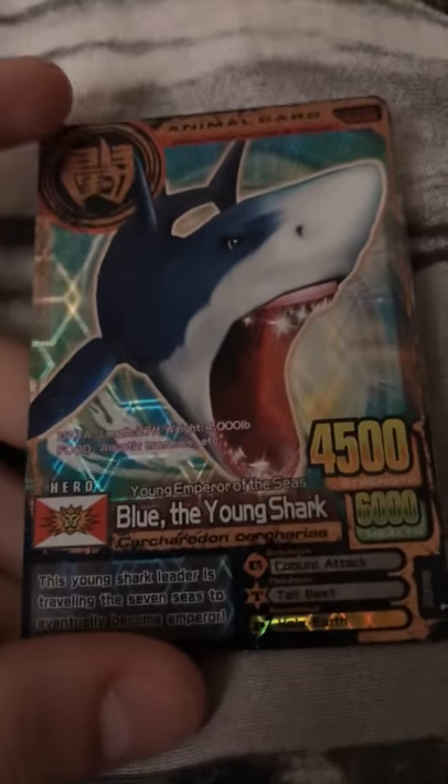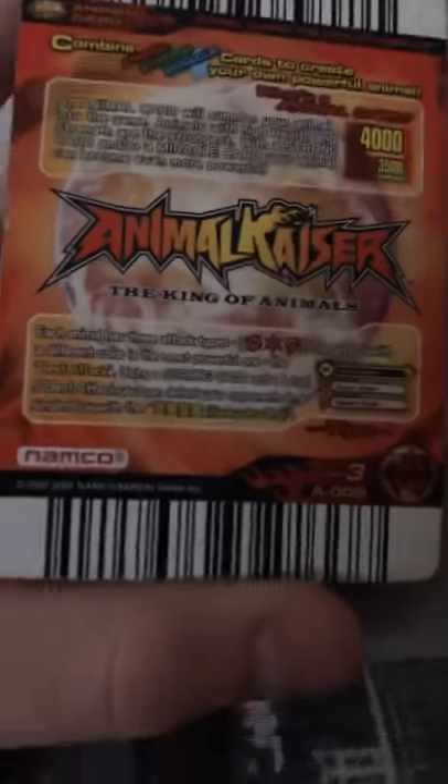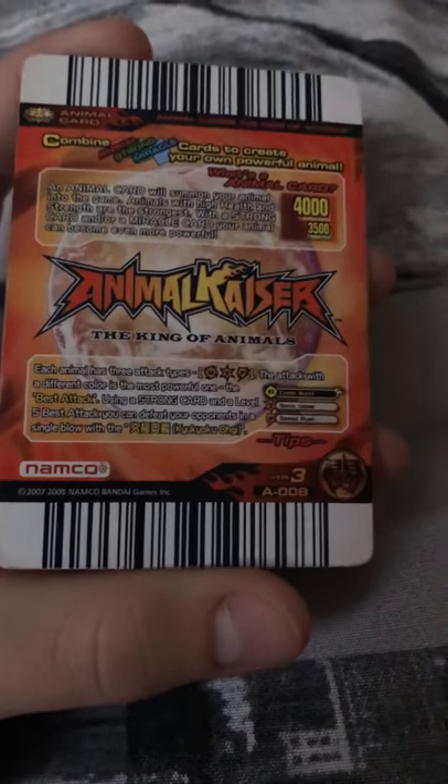My next one is another really rare evolution 3 — Blue the Young Shark. His best attack is P. He's a hero, and it's evolution 3. Pretty cool.